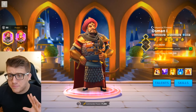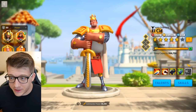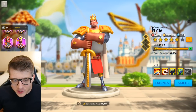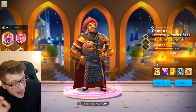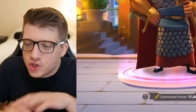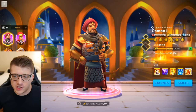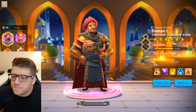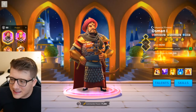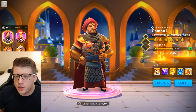Moving on to pair number eight, we have Osman primary and El Cid secondary — back to using legendaries. A better pairing than the previous one. But it says Osman is a powerful commander for leading cavalry troops and El Cid is a powerful commander for leading infantry troops — also not true. Open AI has no idea how Rise of Kingdoms works. Clearly Osman is a leadership commander, so you can pair him with basically whatever you want.